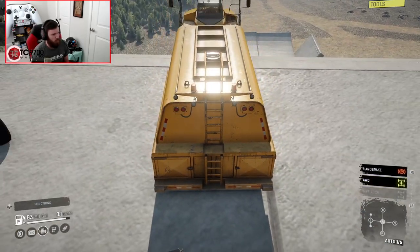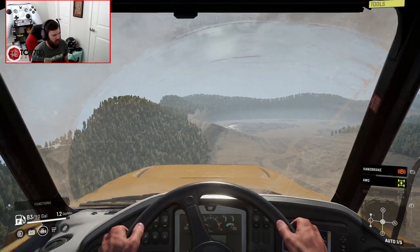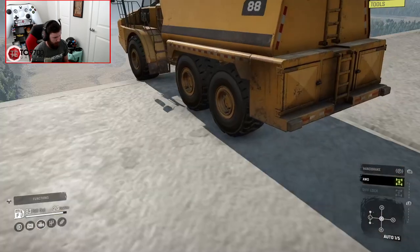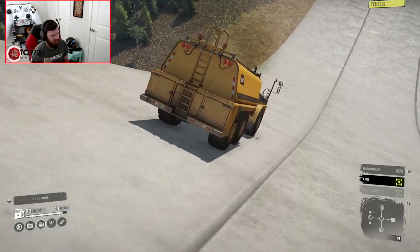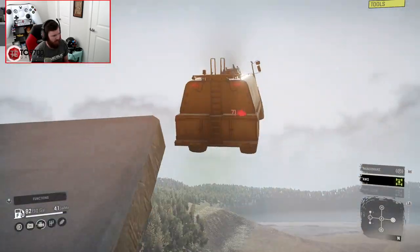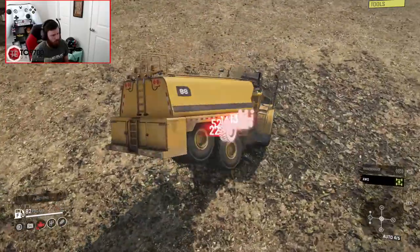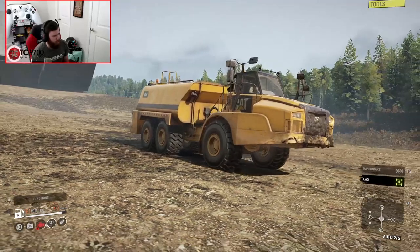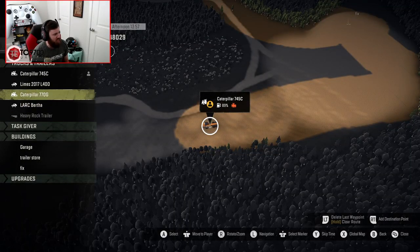Time for the 745C to make its first run down the ski ramp — three, two, one, go. Into neutral, let's pick up that speed. It didn't bottom out at all — I'm really surprised. Boom! And you know what? It starts up. The engine is in the red, but for a vanilla vehicle to start up after that, pretty dang impressive.